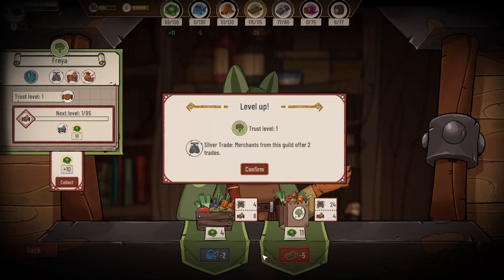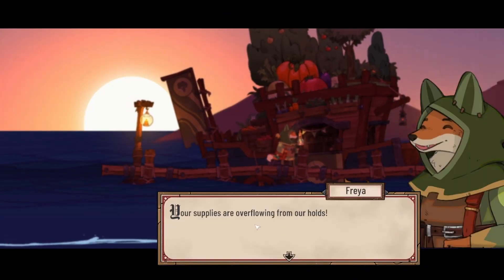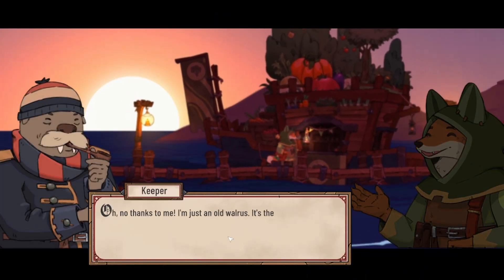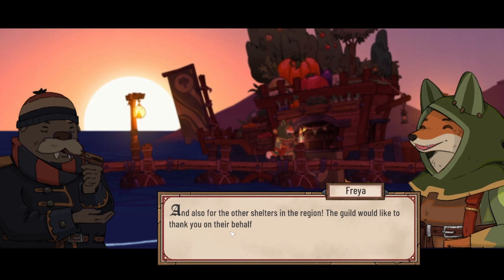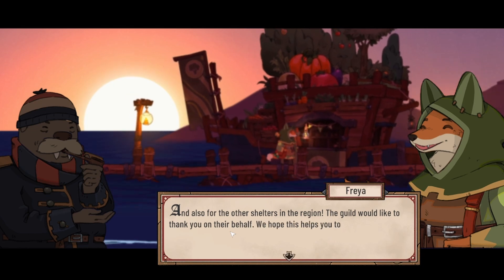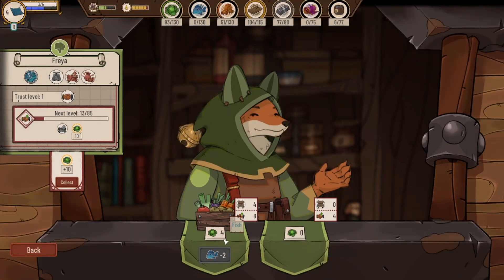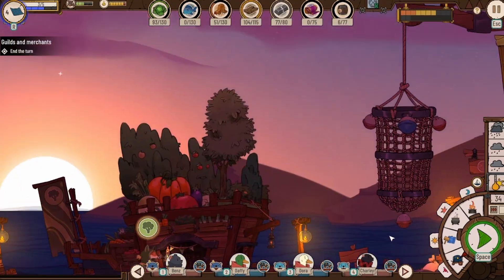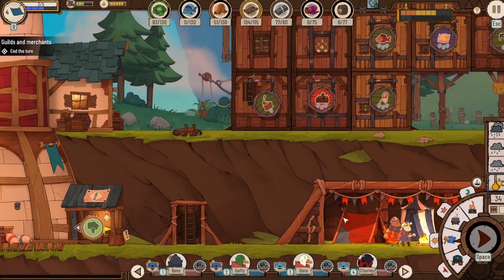We can trade two lots of fish, which gets us up to level two trust. Level one — silver trade — merchants from this guild will offer two trades. So then we can buy a bunch of that with wood. 'Your supplies are overflowing from our holds — oh no, thanks to me, I'm just an all-round... Boris, the travelers who work hard for the lighthouse and also the other shelters in the region. The guild would like to thank you on their behalf.' Cool! We've got four more of those trades we can get, so we can do one more trade for fish, but we don't currently have any fish — that'll have to wait. I like the merchant trading system, I think that's quite fun.